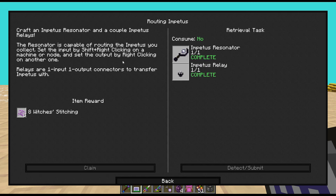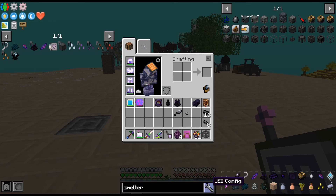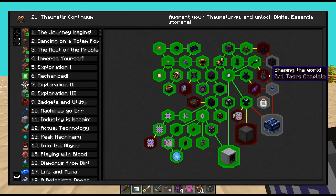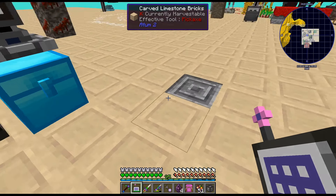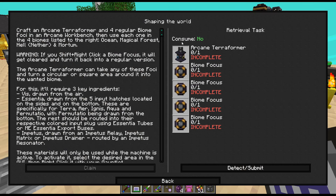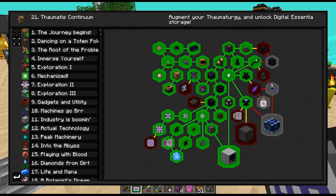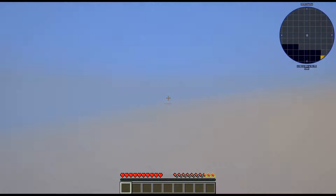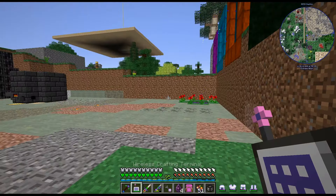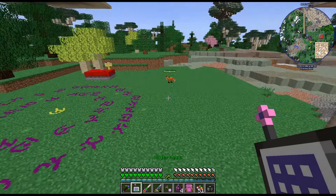I don't know if you need this or you just put it next to the thing, but we'll go try it out. Arcane terraformer. I don't know if we need that. It makes me kind of nervous. I was thinking it was craft this, then that, then that, then whatever that is. I have no idea what that is. We're working on this one though, so I think we're good. The other items maybe we needed for that next part.